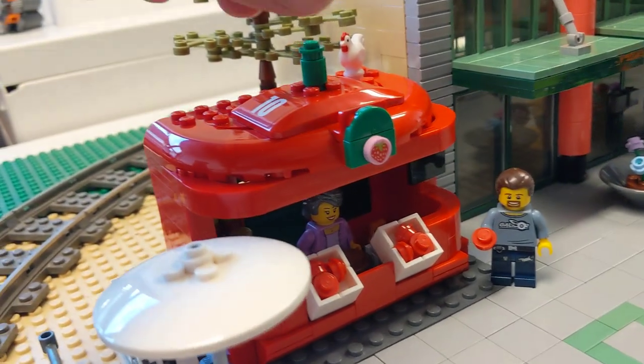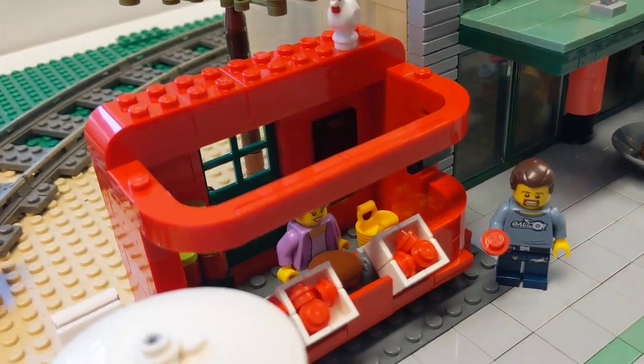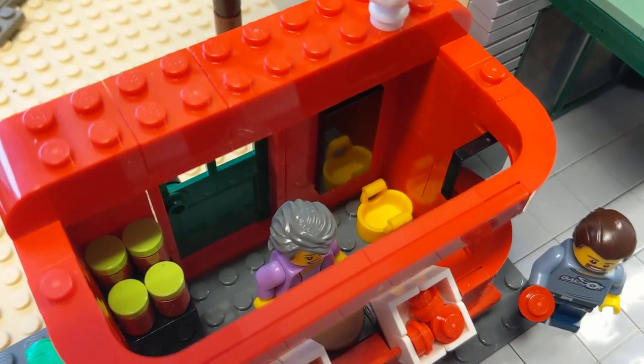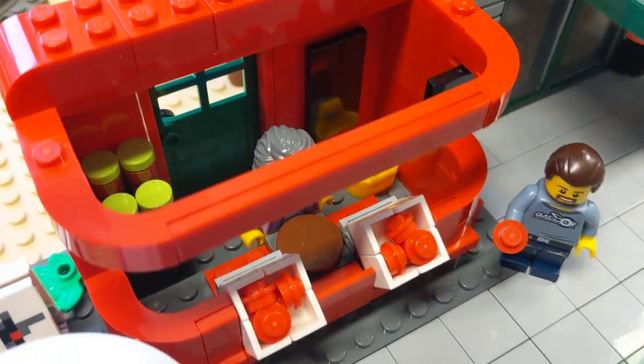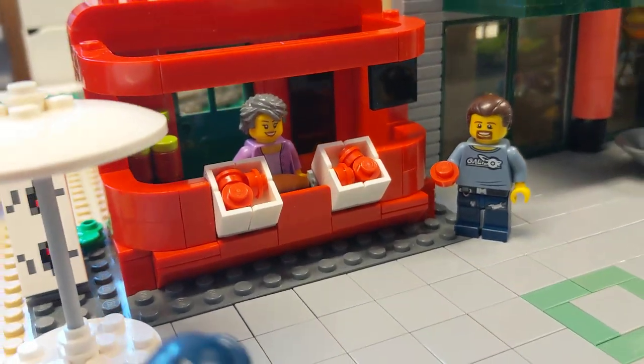And we can remove the roof. You see it's kind of a modular building. And you can buy some marmalade also, and of course the strawberries here in front.